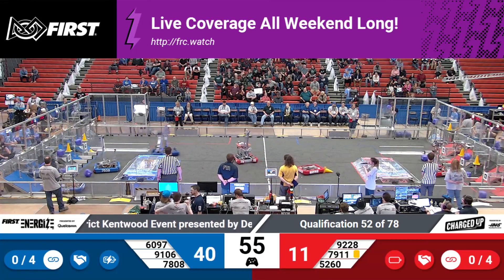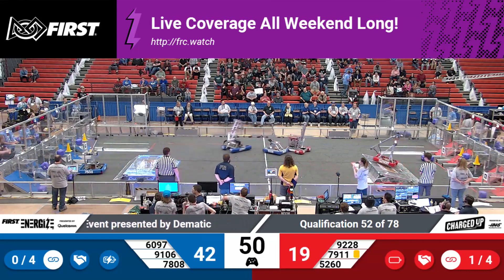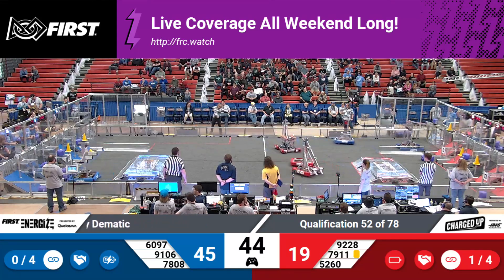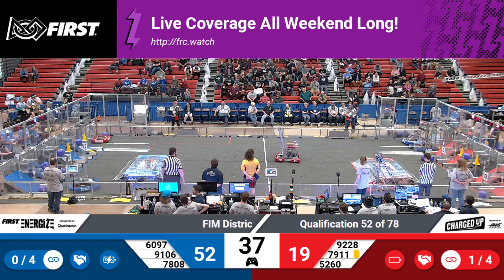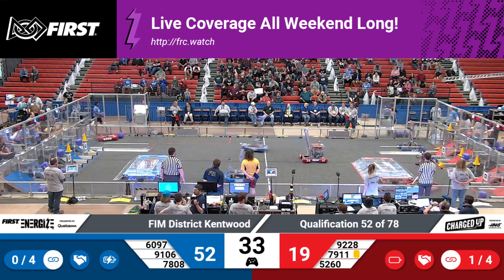Meanwhile, we've got the blue alliance — all three robots looking to place cubes, two of them getting it, one of them just missing. Blue alliance maintaining their lead with 42-19, but now all three red robots are back off and going. Love to see that teamwork. 9228 racing over, looking to push some pieces over for their team. 5260 collecting a cone for their alliance, and it looks like they have got it. Now we just need to see them place it.